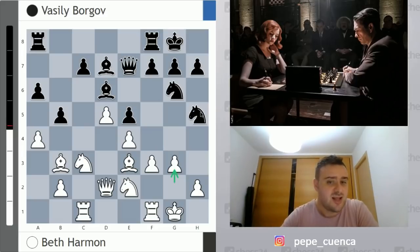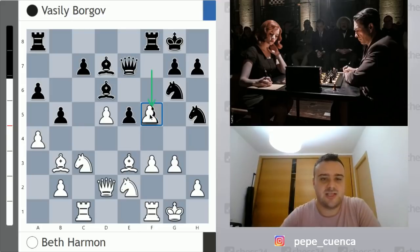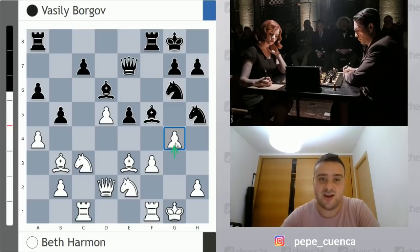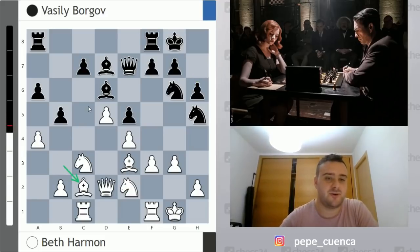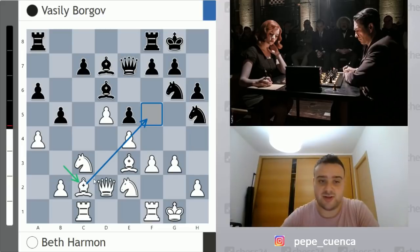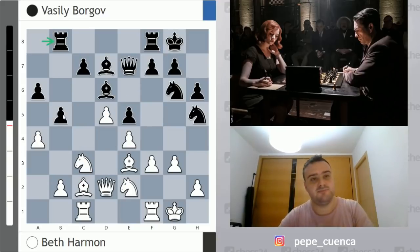Beth Harmon plays g3, a very natural move to the human eye, protecting the f4 square — so the knight on h5 becomes clumsy. Borgov played h6. Many viewers might ask why not strike with f5, but f5 is actually a big mistake here. After e takes f5, g takes f5, there is a fork with g4 and black blunders a piece. So after g3, Borgov plays h6, and now Bishop c2 from Beth Harmon, putting an eye on the f5 square. Beth wants to bring this bishop to d3 to pressure the b5 pawn, since the b3 bishop is not well placed short-term.